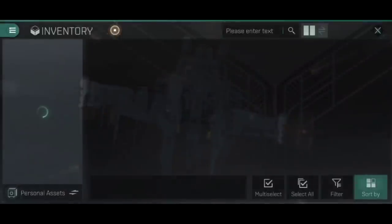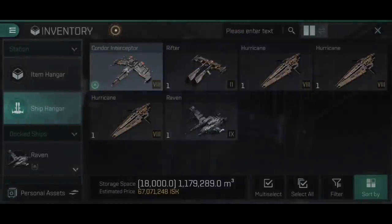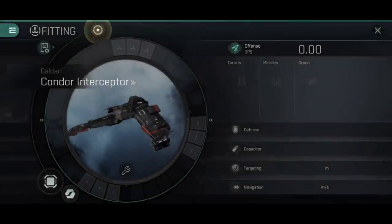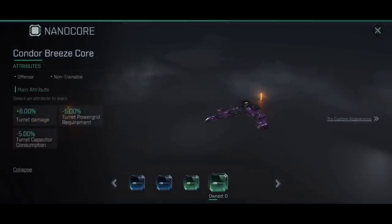It's not just the Raven. If we pull up the Condor Interceptor — the Breeze NanoCore is currently available in the game, but again, it's turret damage, power grid requirement, and turret capacity consumption, which does nothing for a Condor. Basically, at this point, if you are flying missile or drone ships, the NanoCores currently available in the game do nothing for you.